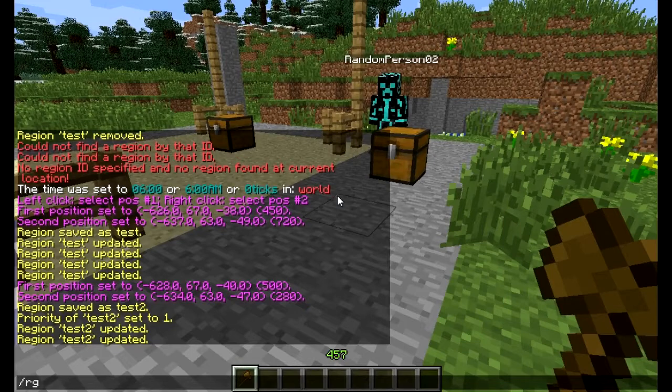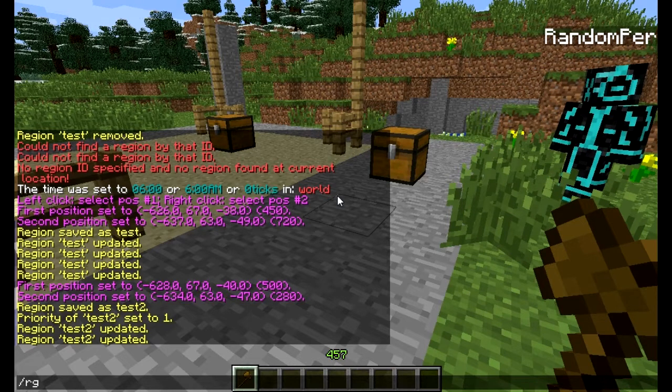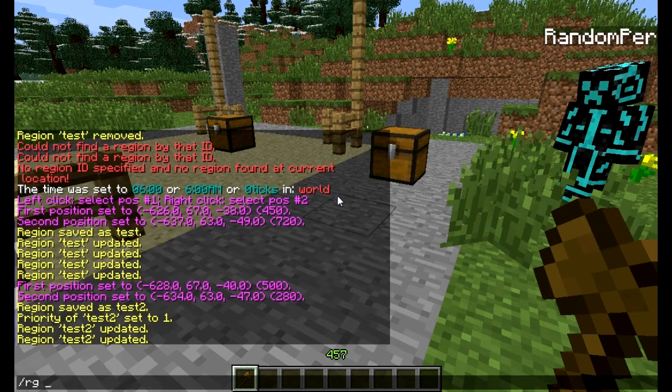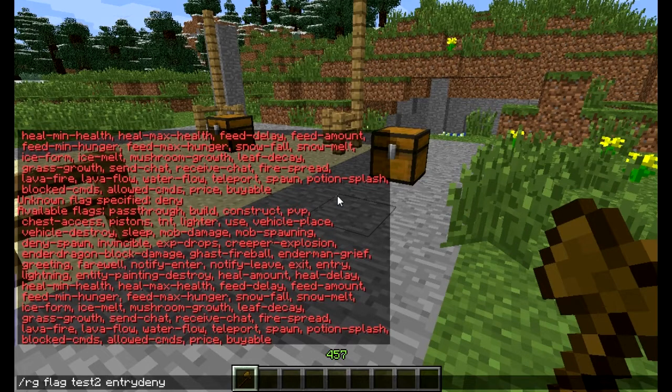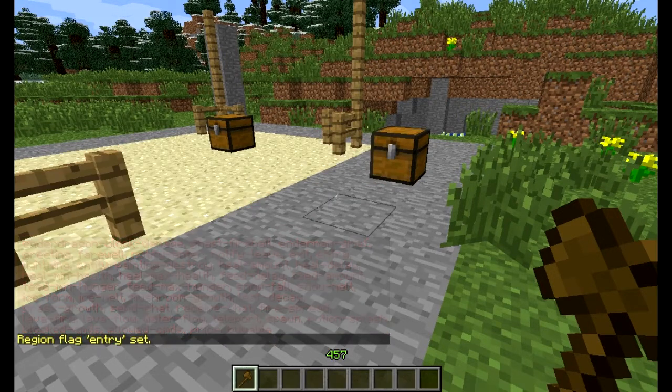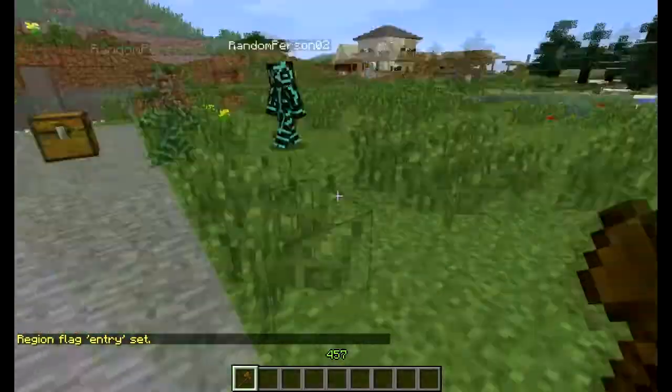Now we get to what's called flags. WorldGuard has something called flags — it's basically like a setting or a variable, however you want to call it. The syntax is: you go region, flag, the region that you want to define, and then we're going to go entry, deny. Now Josh should not be able to enter that middle one.